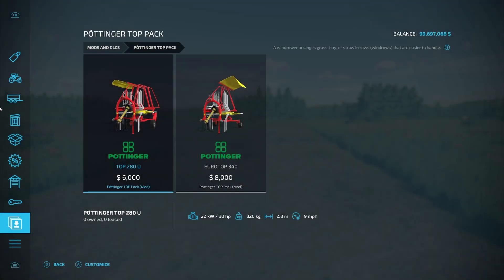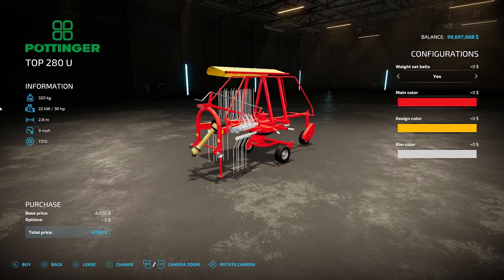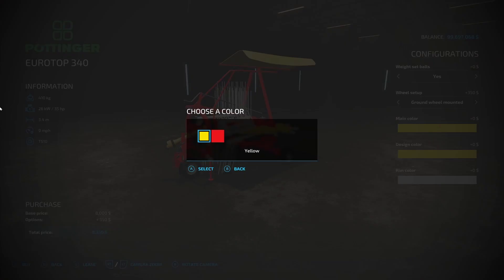The next new mod we have is the Pottinger Top Pack from Agra Design Austria. It includes the Top 280U at $6,000 and the Eurotop 340 at $8,000. The 280 requires 30 horsepower, 2.8 working meters, 9 miles an hour operating speed. Weight set balls are yes or no. Main color is yellow or red. The 340 is 3.4 working meters, 35 horsepower required, with wheel setup standard or ground wheel mounted.